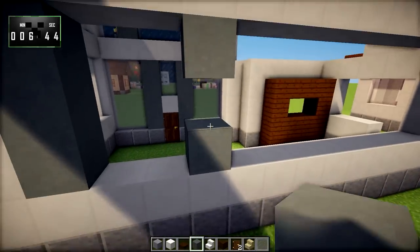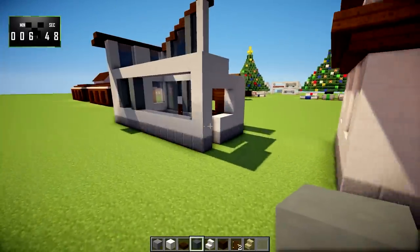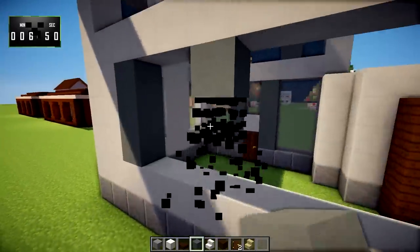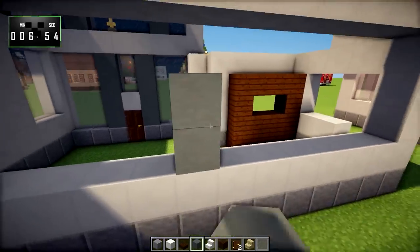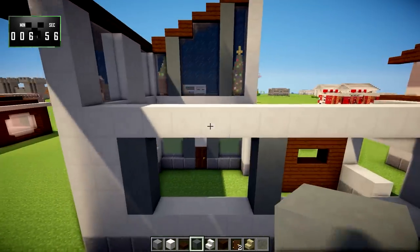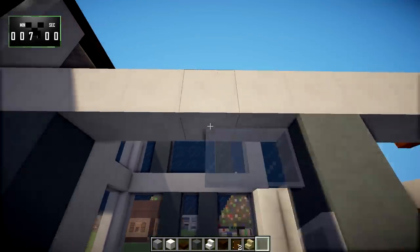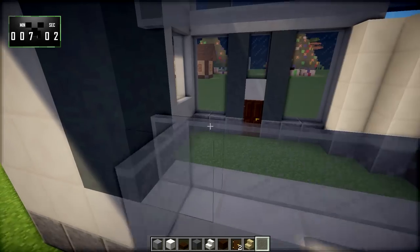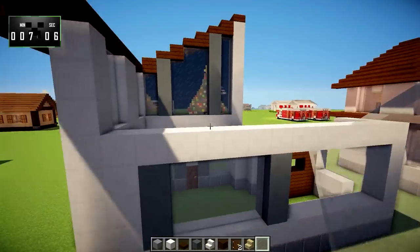Right here we are going to take our cyan stained clay and fill in a space. We go one, two, three, four. Then right here we have another batch of cyan in the back. We will fill all of this window in with the gray stained glass.